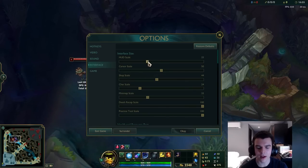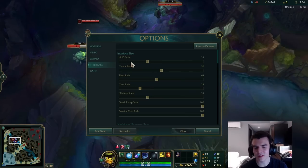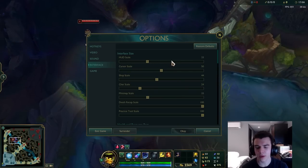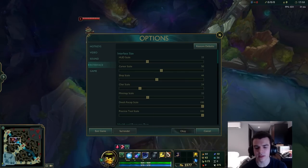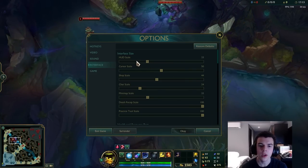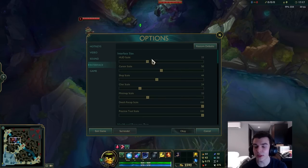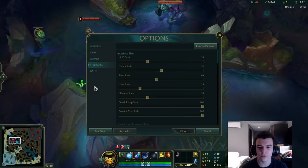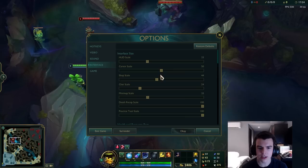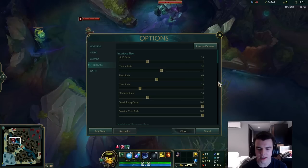For interface settings, I have my HUD scale at 33. I wouldn't recommend making your HUD too big — you don't want it taking up too much screen — but you also don't want it too small since you need to see your cooldowns. I think 33 is fine, though it doesn't matter much as long as you're comfortable. Everything else here you can pretty much leave as default.